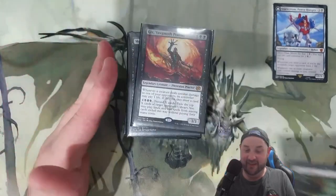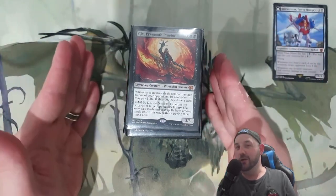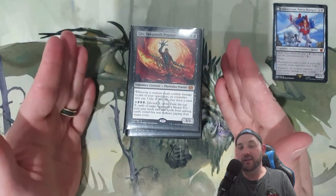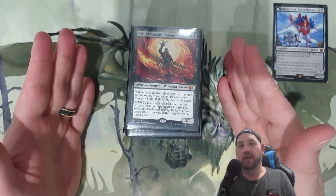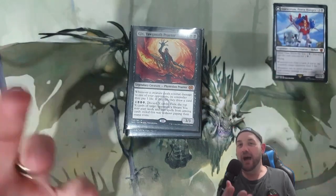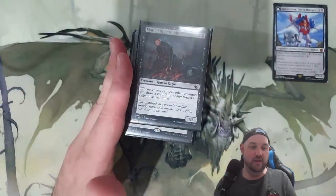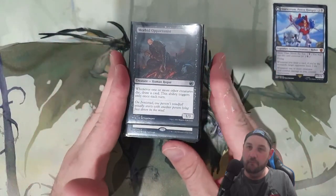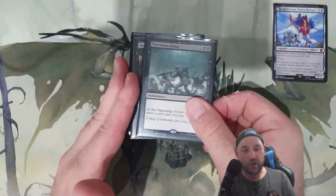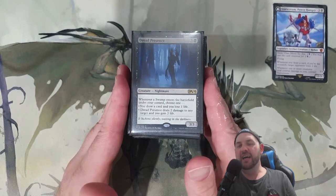Gix, Yawgmoth Praetor: I said I didn't want this to be a Shieldred deck where I want my opponents drawing cards, but I did include Gix. I think Gix is really nice — it works with the me-attacking-for-monarch theme, and also encourages my opponents to attack each other. The seven-mana activated ability can really change the game. Morbid Opportunity: lots of creatures dying — some on my side, some on my opponents' — just having this to get those triggers around the table. Freyalise's Arena: drawing a card each turn. Read the Bones: draw two, lose two, with scry which is nice.